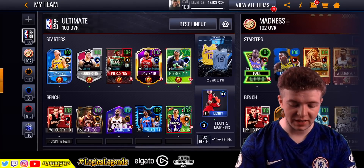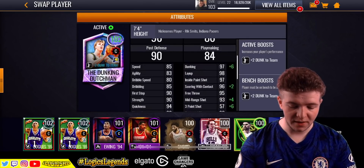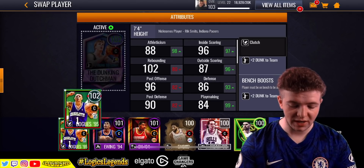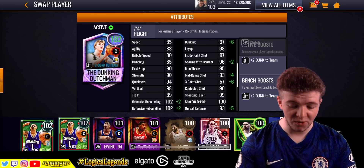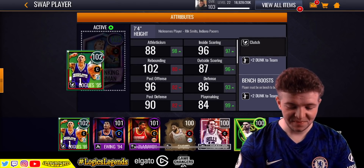We have taken the Dunkin' Dutchman, and I hope he does go into my lineup. As you can see, I've got the full golden ticket set up. Is the Dunkin' Dutchman going in? Yes he is — so it was a good choice by me actually. There's my Bogues as well — he's actually got insanely good stats with the exception of rebounding. Bogues, how are you doing my man like that? Ridiculous.